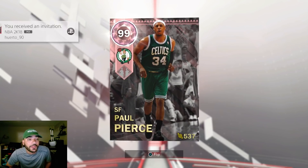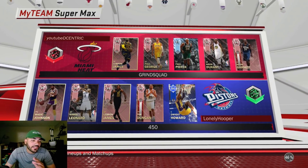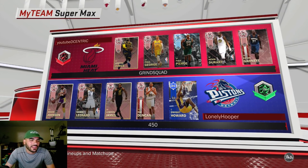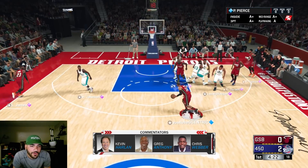Let's hop into some gameplay, hopefully we can catch it up. Okay so we found an opponent — this is kind of weird. Obviously a monster team: he has the 99 LeBron James with 99 everything. He's rocking out with a Sapphire Dwight. Alright, pick and fade with Paul Pierce — left open.